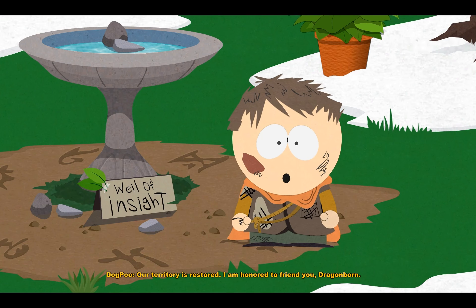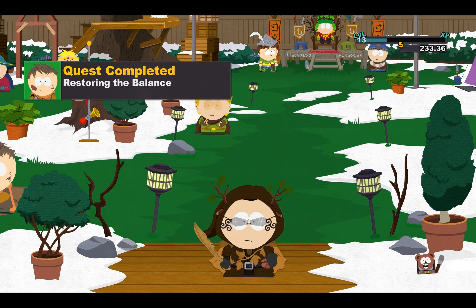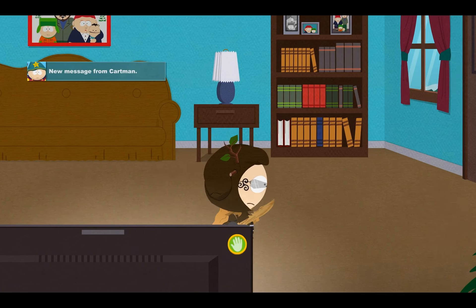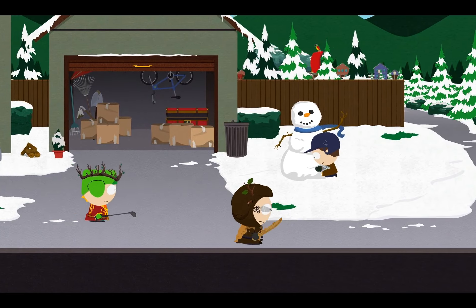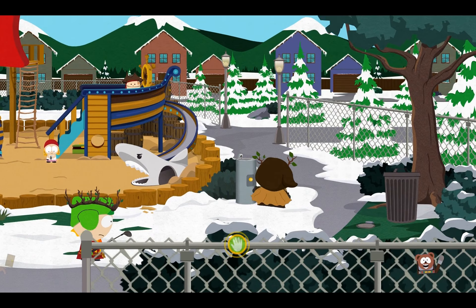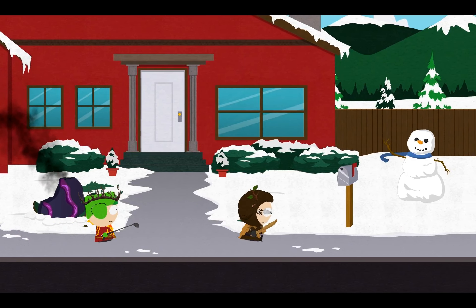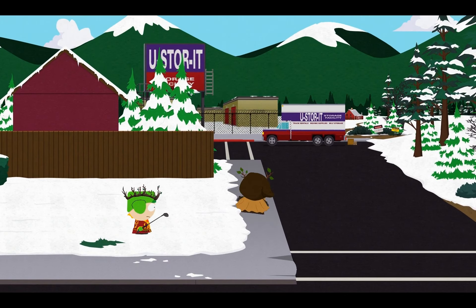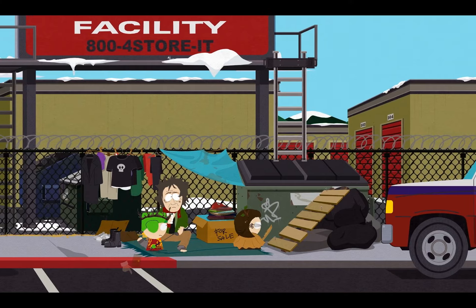Quest — restoring the balance. Oh, oh that's the guy with the shit on his face. Then what was his other quest? Ah, there you are! Our territory is restored — I am honored to friend you, Dragonborn. Haha. This body appears to have been moved since the murder — look at the forensic evidence around the torso. I don't see anything. Look closer, look closer. New message from Al Gore — okay fuck that. Ahoy Maplebeard. That was his brother Ikea. Okay, I'm coming for you Al Gore, you have to stop this nonsense.